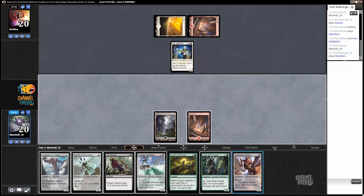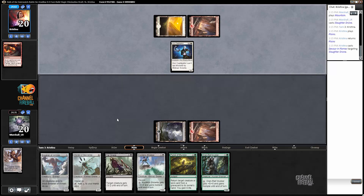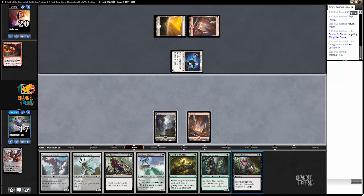If it's not going to be a land, at least it can be something that can trade with this Castigator here. Devouring Flames kills it immediately. We just need to see a land or something. Gonna be one of those games.